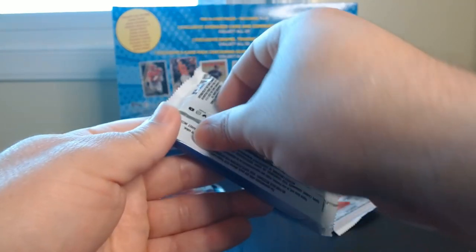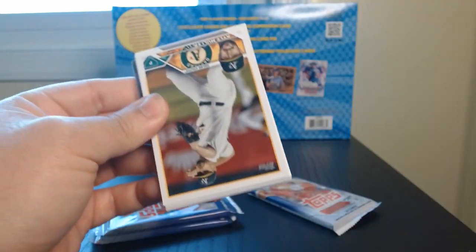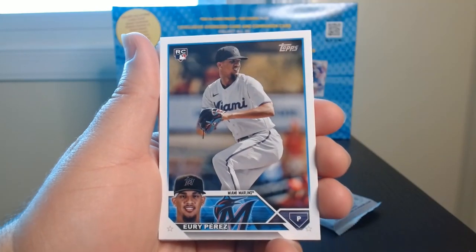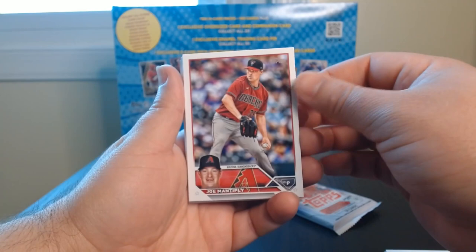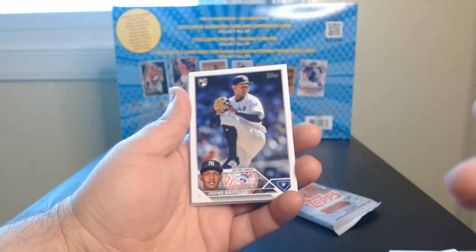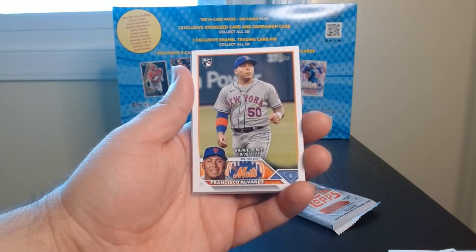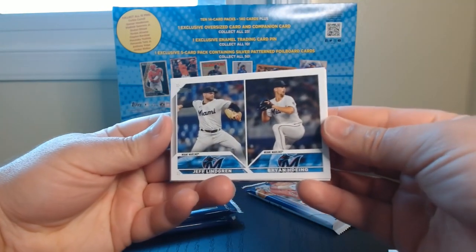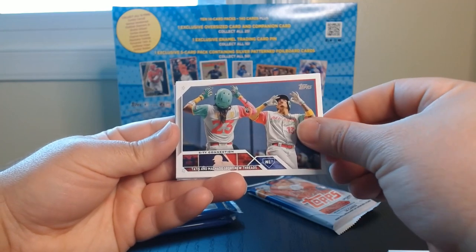Second pack, let's see. There we go. Base — Yuri Perez. I think he was pretty decent last season. Another rookie debut. Oh, look at these sideways ones — these are kind of nice.